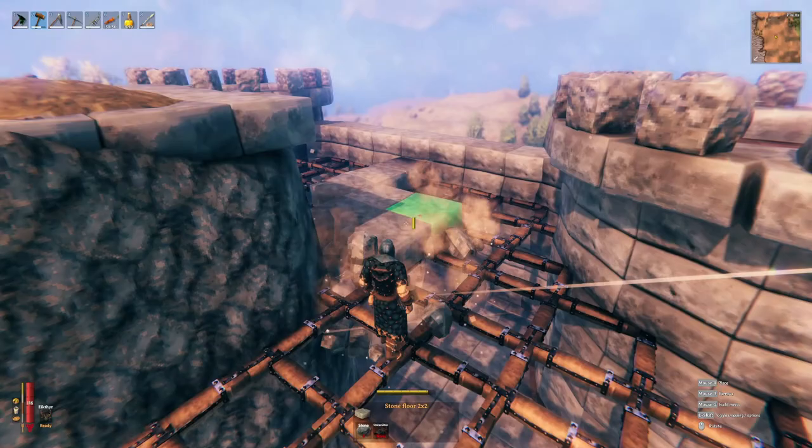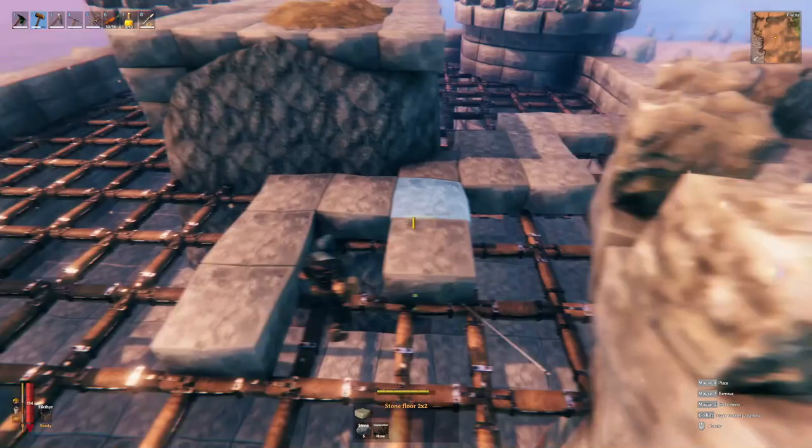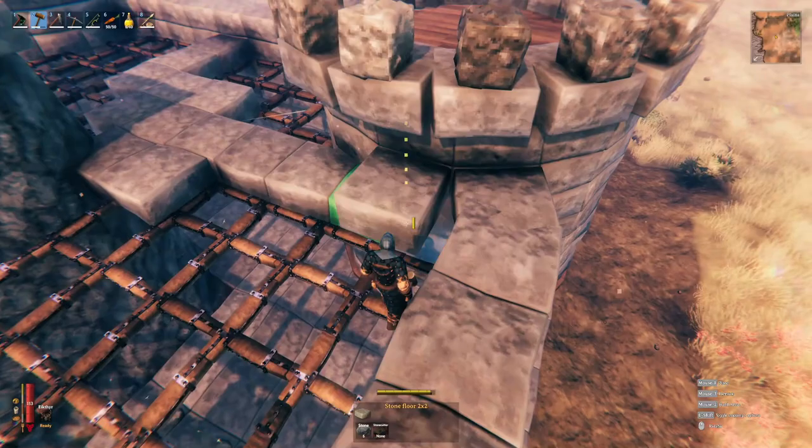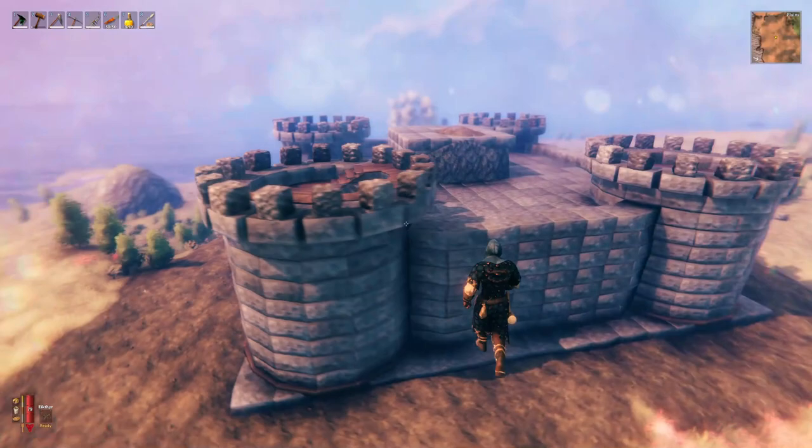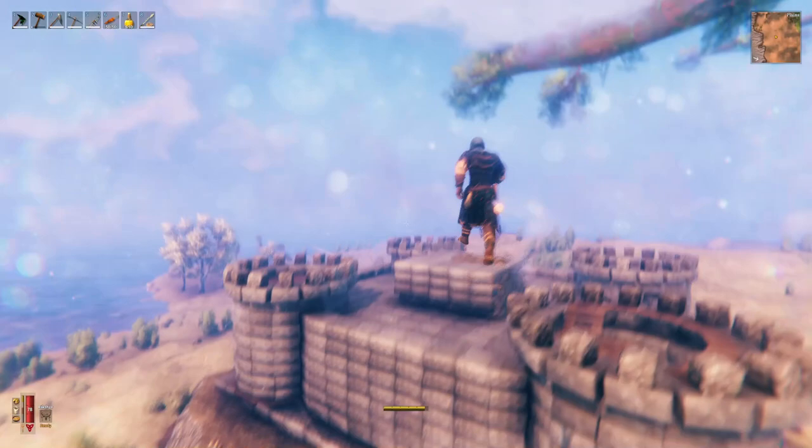Then we're just going to go ahead and fill in the top of the watchtower with concrete. After you get done sealing in the top with all that concrete it should end up looking a little something like this — which is coming together and starting to look good.